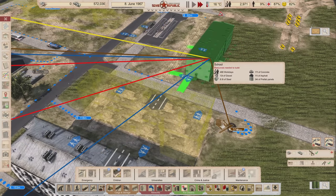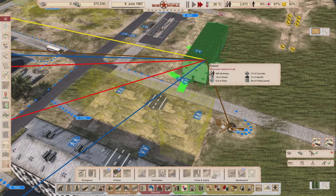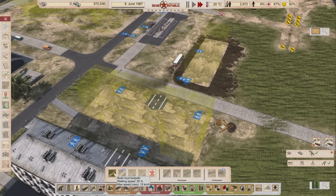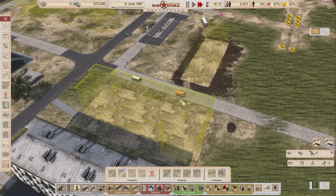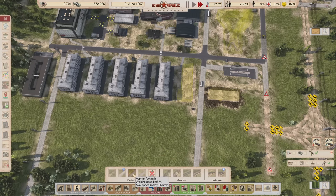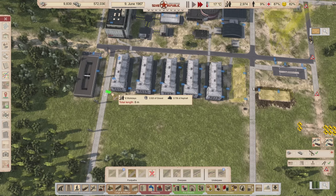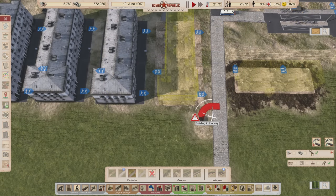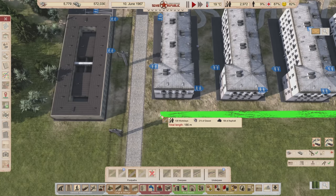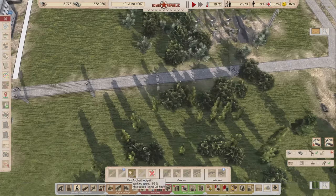I'm going to grab a small school and place it right up against this road as close as I can — I might regret it, but we're going to do that anyway. When this gets constructed we should see a lot of these guys walking to that side. I also think it's a good idea to get an asphalt footpath running right behind this and bringing it all the way over to this side.